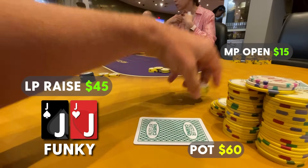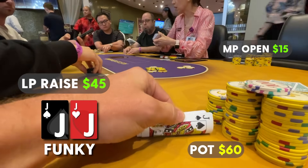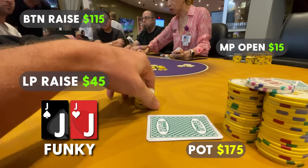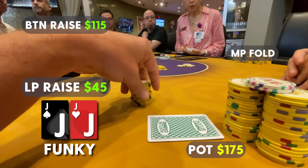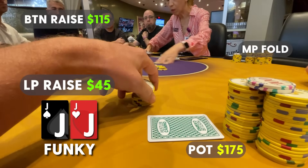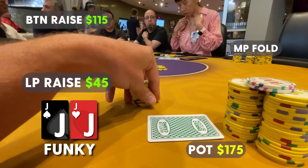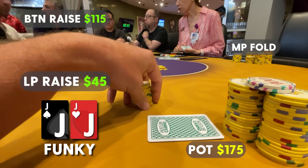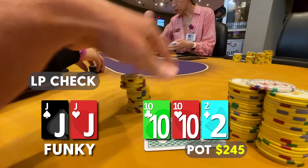This next pot is going to be a big one. We look down at jacks in late position. Middle position opens to $15, we three-bet to $45, and then the button cold four-bets to $115. It folds back to us. I think flatting here out of position works best — I just sat down, I don't know this player. He's representing queens-plus, sometimes ace-king. We're not even sure our overpair is good on low boards, so we're essentially set-mining. We put in the call. Big pot already and the flop comes ten-ten-deuce rainbow.